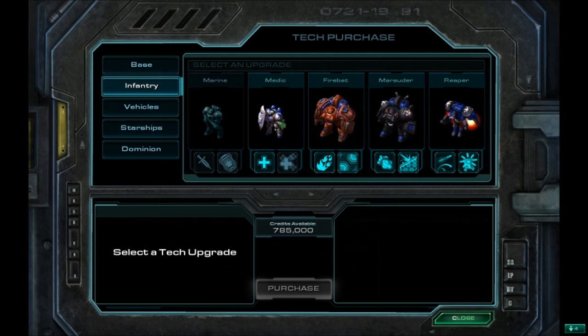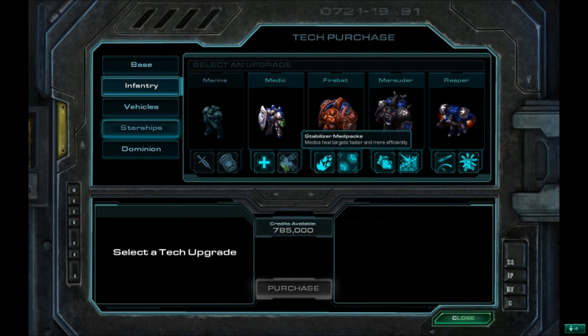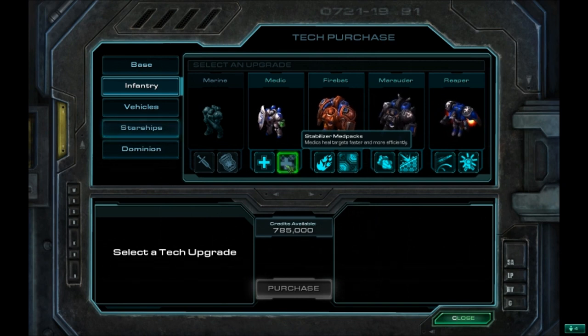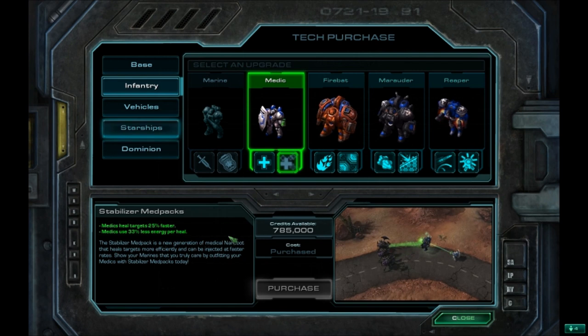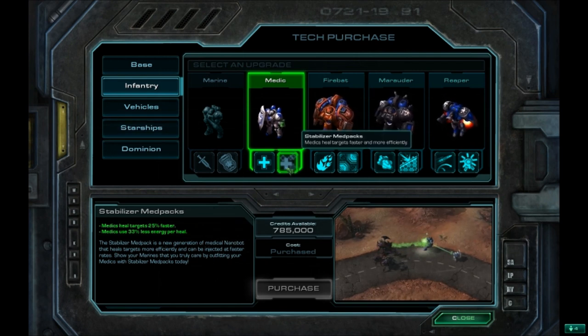The medic upgrade is really important. You really want to get the Stabilizer Med Pack, because it basically makes them heal units 25% faster and use 33% less energy per heal. It's really good and you really need this upgrade, so get it.